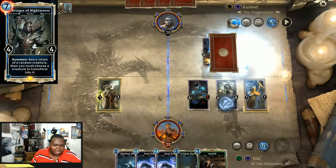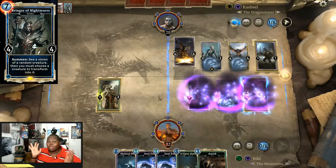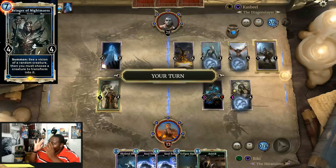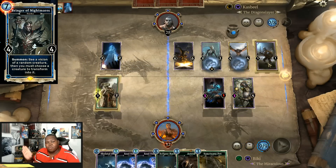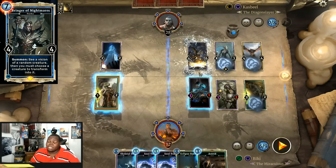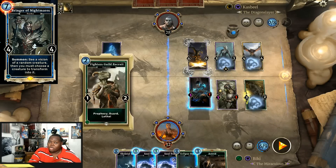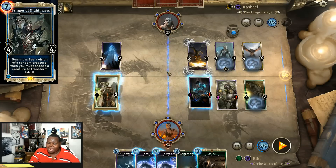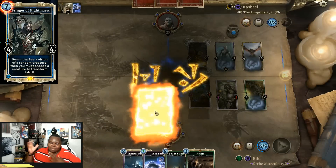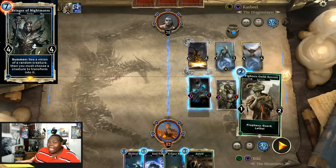Next up is Bringer of Nightmare — another card people love. I personally never had a big issue with it since I've only lost to its effect once. Maybe I just haven't faced the right player with it consistently since Heroes of Skyrim. But I understand the issue from watching other players. With this card being changed to a seven cost, it makes it more interesting. Now Thieves Guild Recruit could reduce the cost down to five, making it more playable in an Assassin-type deck. The effect, when it works, is absolutely amazing — especially since it's not unique and can work on your own creatures too.